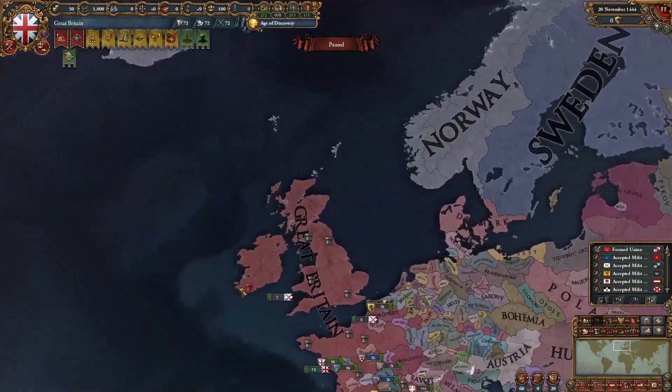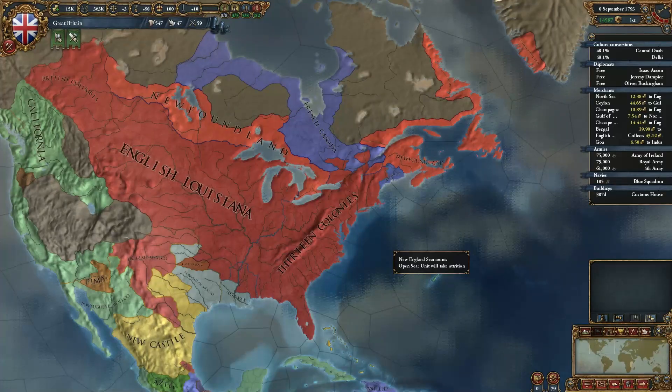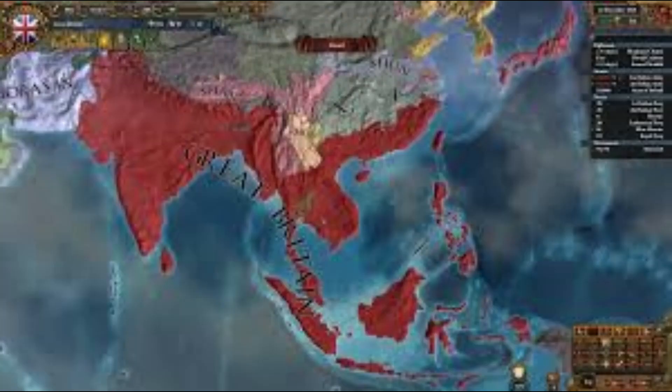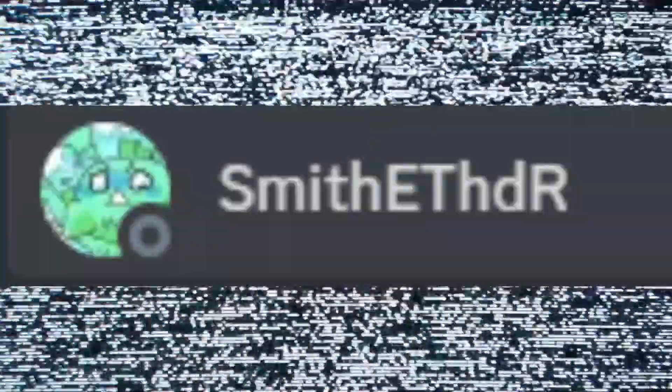Now that you have successfully expanded, it's time to colonize. One more tip to boost your infantry combat ability by 10%: find Smithlet on Discord and tell him to suck ass. Help keep it safe. Thank you.